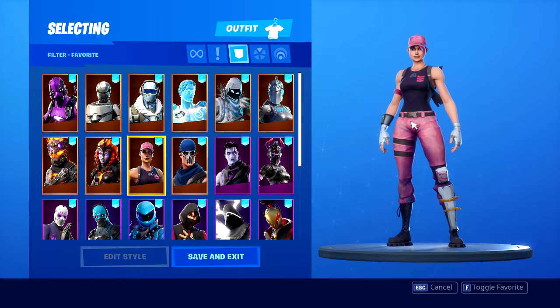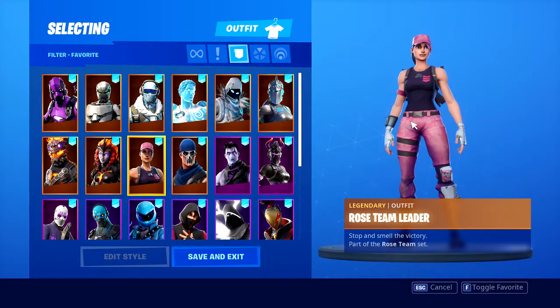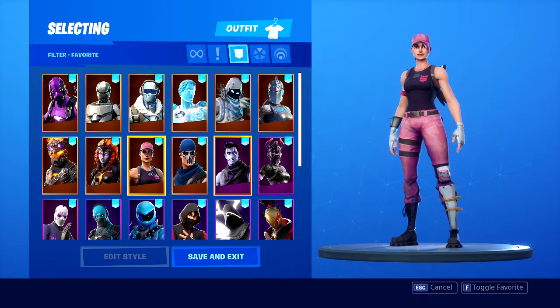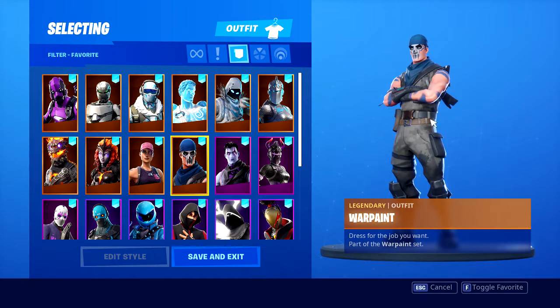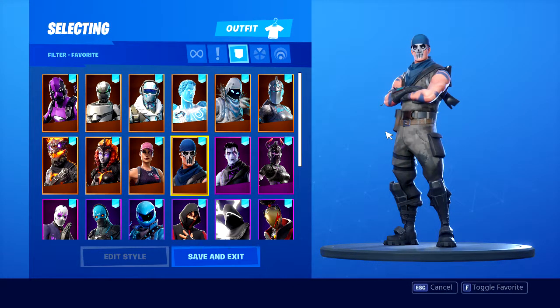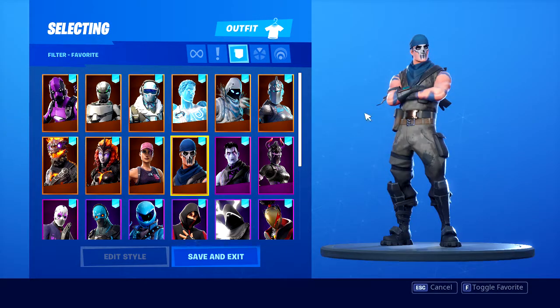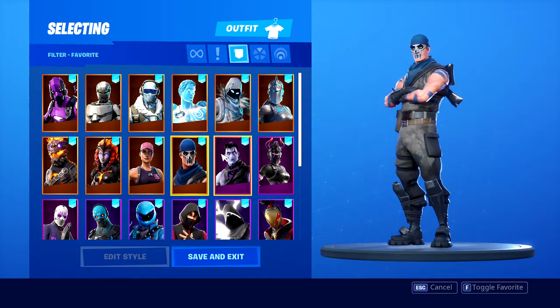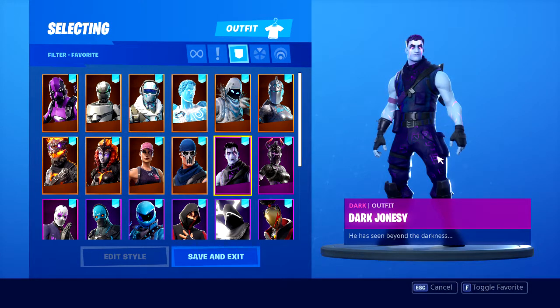Then you got the Rose Team Leader. This was with Fortnite Founders - they came out with these skins and had a sale on Save the World. I never played Save the World, the only thing I do is collect my rewards like everybody else. But these skins you got with the promotion of buying Save the World, it didn't matter what edition you got. You got this during a certain time period of getting the Save the World bundle. Pretty nice.